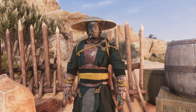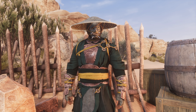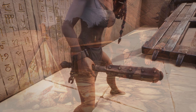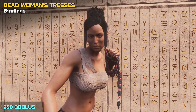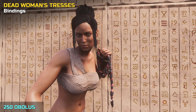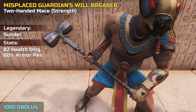Now to a trader that offers a whole range of items including several brand new rewards. There are 3 new legendary items dedicated to thrall or sorcerer hunting. There's the Tiger's Truncheon that costs 500 Obelus and helps you knocking out thralls. Then you can purchase the bindings called Dead Woman's Tresses for 250 Obelus. And finally, the Misplaced Guardian's Willbreaker, a two-handed hammer that costs 1000 Obelus.